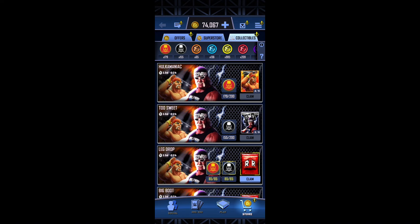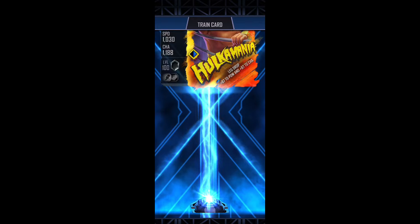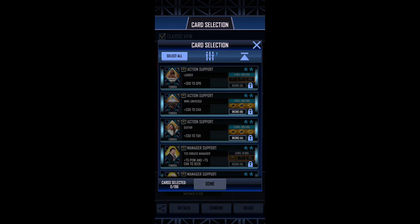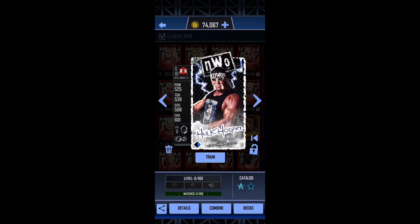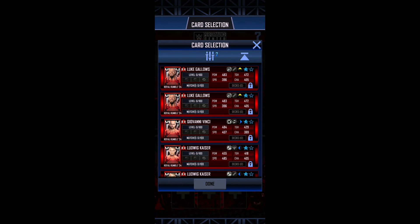I'm going to be leveling up for now. Combinables: Royal Rumble 24. All right, there you go — first one done, second one now. There you go, I'm leveled up. Now I'm going to go to Performance Center. Combinables: Royal Rumble 24.